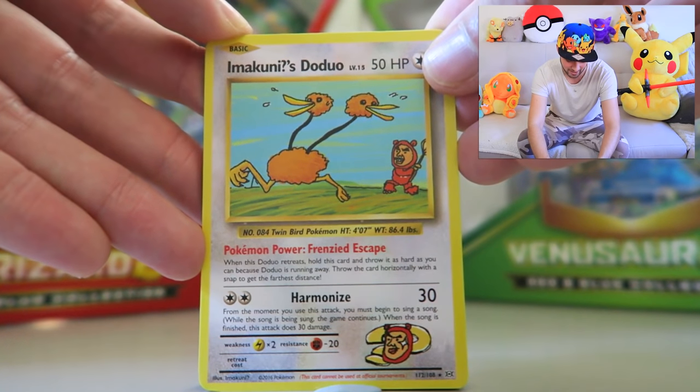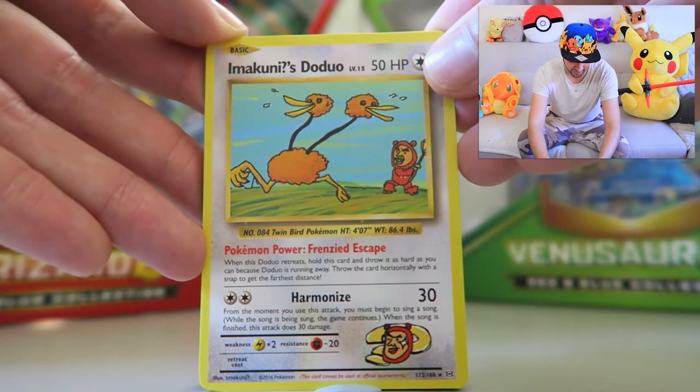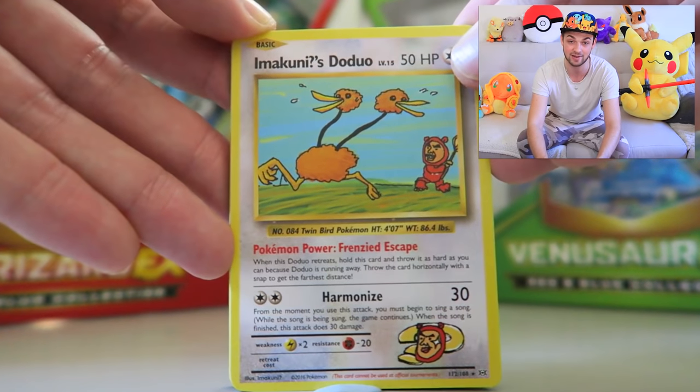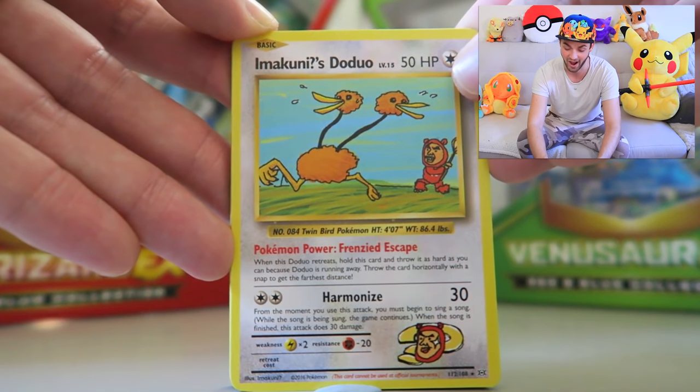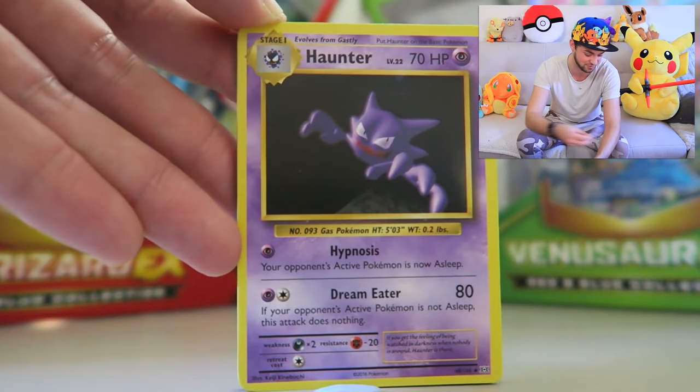I don't even know what to say about this trainer card — there's a figure with a question mark, Ditto in the background running around with a stick. If you guys understand this better than me, please let me know down below in the comments. I don't know what's going on. I'm putting that to the side just to see how crazy it is — absolutely hilarious.